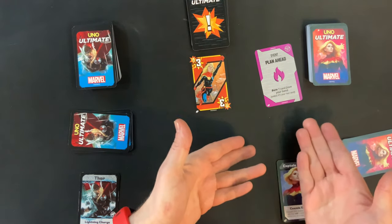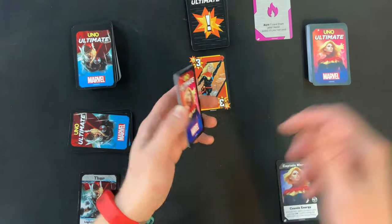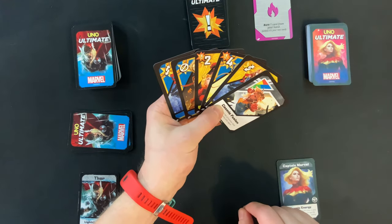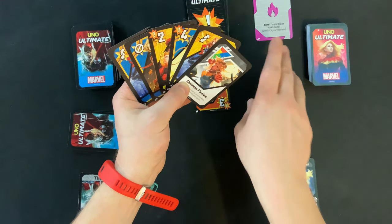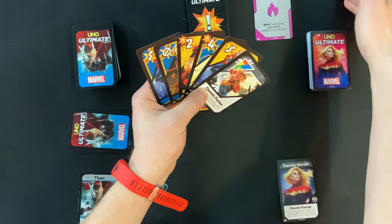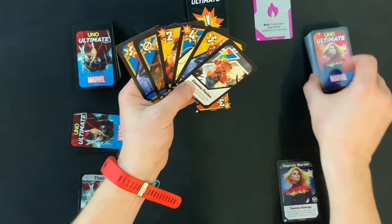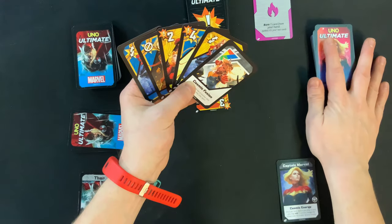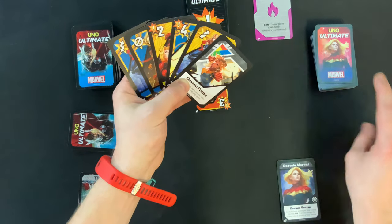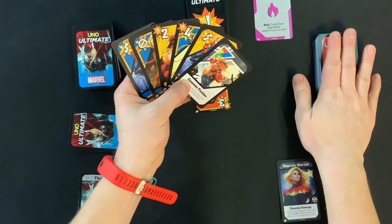In this instance the danger card says: 'Event — Plan Ahead: burn one card from your hand unless it's your last card.' This is actually a good event because to win UNO you need to get rid of all the cards in your hand. Now let's talk about what 'burn' means — you have your own separate burn pile kept next to your draw pile. It's essentially losing life, because if you ever need to draw a card and there are none left in your character deck, you're eliminated. So there are two ways to win: eliminate all opponents so you're the only one left with cards, or get rid of all the cards in your hand in typical UNO fashion.